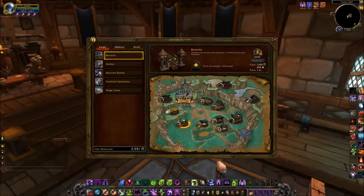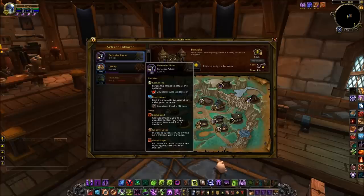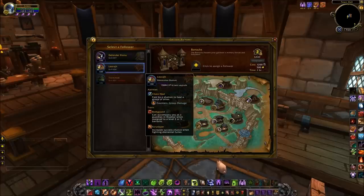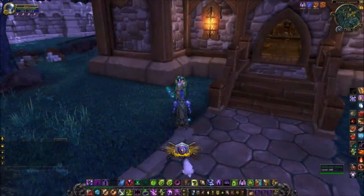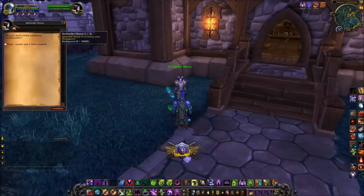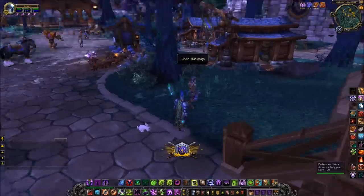Let me jump to my main character on the beta. I've got my barracks in a slightly different position, but you'll notice now that we can assign a bodyguard at level 2. I've got 3 followers with the bodyguard trait — one of them is inactive, so I can't use that, leaving me with 2: one is an epic, one is a rare. So I'm going to put Defender Ilona as my bodyguard. I run to the barracks and she'll be waiting for me outside. Notice the bar at the top — it's very much like the Tillers when you befriend somebody, and she's rank 1 of 3.